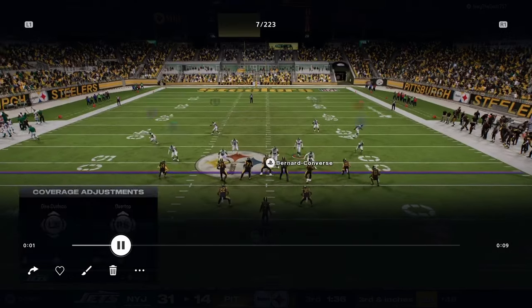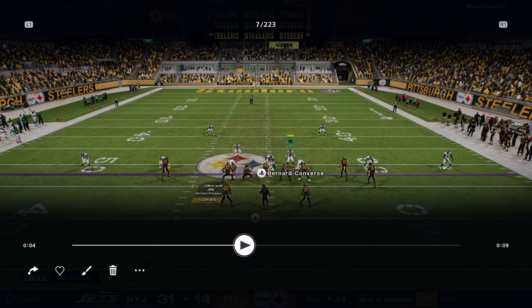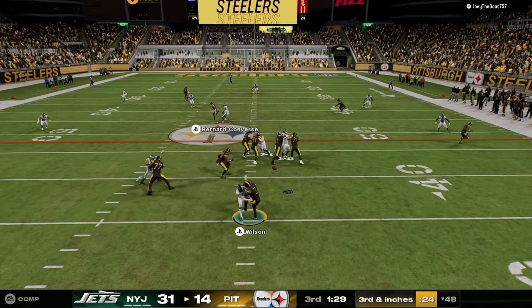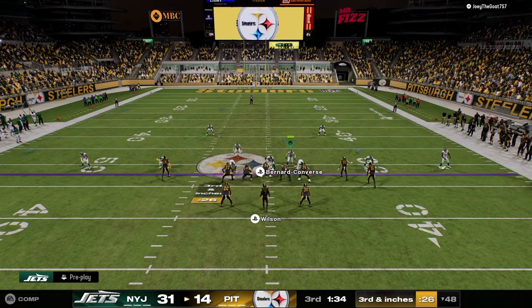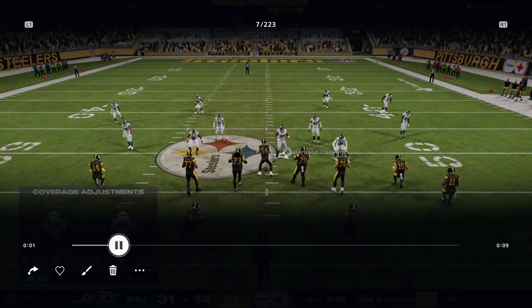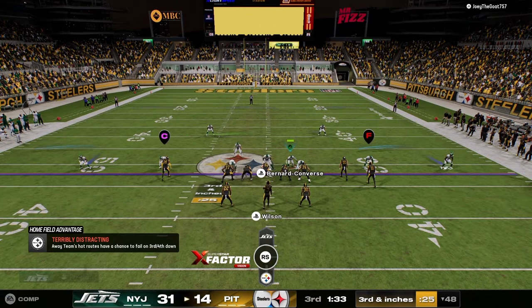This next blitz breakdown: you might think the best way to block it is with the running back on the left side — and it is — but it's not 100% consistent. You'll see here they block the running back on the left side and the blitz still comes in and we get that pressure. I'm standing on the right side, holding right trigger to trigger that guard, and we're able to get pressure on the quarterback. This defense is super effective.